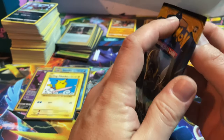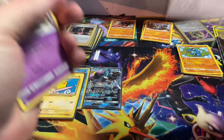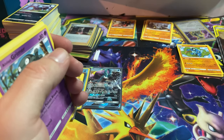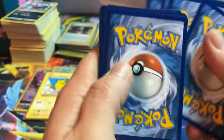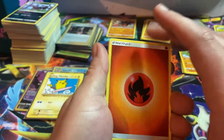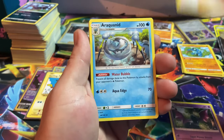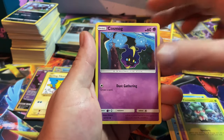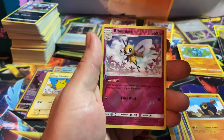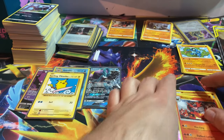Sun and Moon base set — what's in Sun and Moon base set? I don't know, I was not around for Sun and Moon base set. Fire Energy, Crobat, Kukui, Araquanid, Grimer, Fomantis, Cosmog, Rockruff, and Rolla, Sandygast. Reverse: Bewear. And Incineroar!